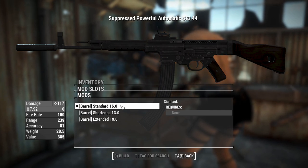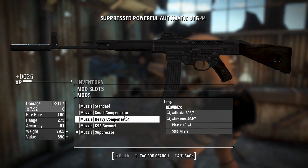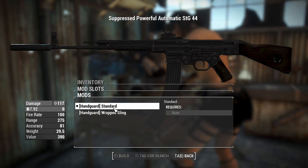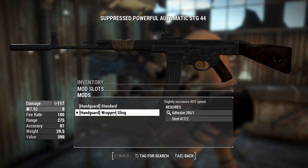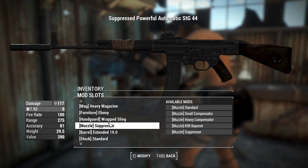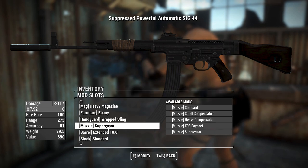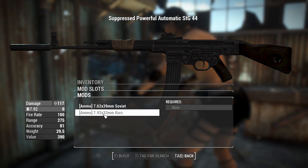Next up, we've got the barrels — we can have it shortened to 13 inches, extended to 19, or standard 16; we'll throw the 19-inch one on. We've actually got a handguard option here — we can wrap some things around the sling, probably to keep your mitts a little bit less burnt if you want to sustain fire with this thing. That also increases your speed of ADS-ing. There's nothing you can do with the stock — you can't even chuck a recoil-compensating stock on it, although you do get slightly better recoil out of the standard stock. You can have Soviet rounds, which are the rounds from Nuka World, and the Kurtz rounds, which are loaded in now.